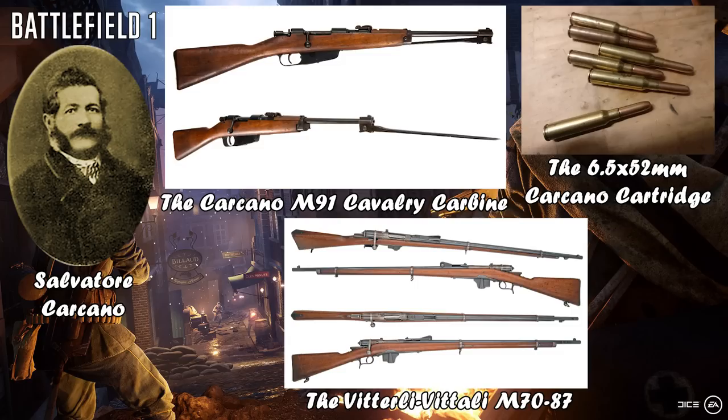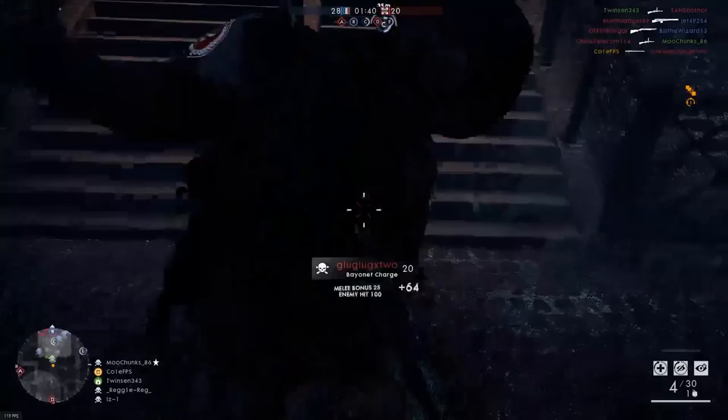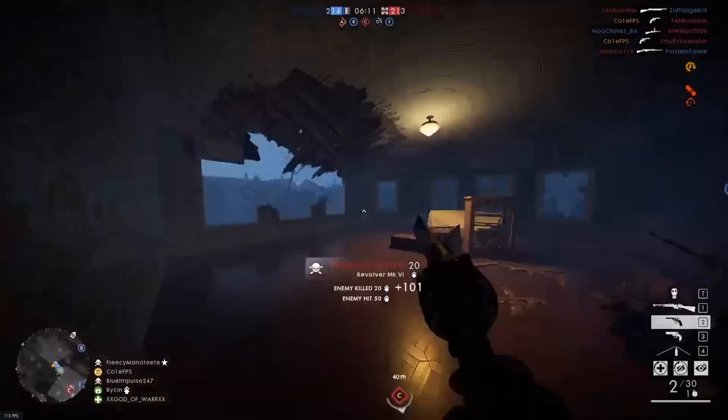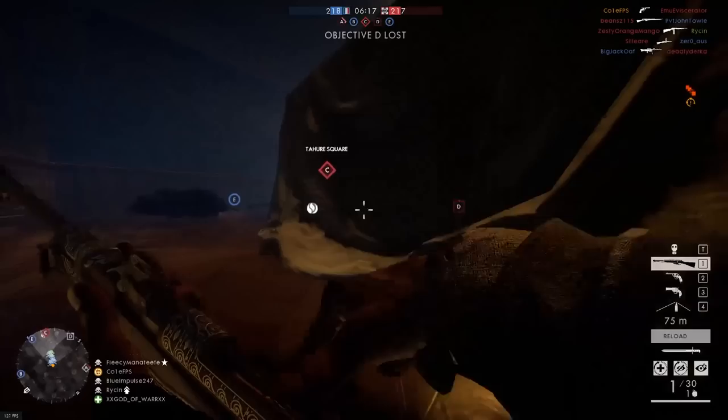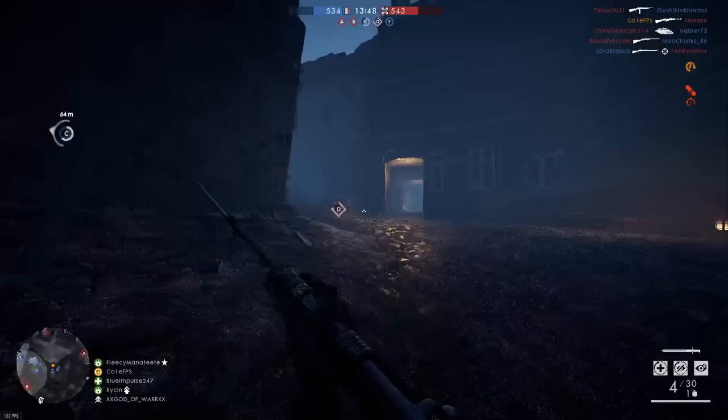The M91 would see use in both rifle and short-barrelled carbine form by most Italian troops during the First World War. Whilst DICE remained faithful to the rifle's naming in Battlefield 1, the Carcano M91 Carbine is actually a trench variant, making it one of only two trench rifles available to the scout class. The Carcano performs much like a downgraded Gewehr M95, with a 700m/s bullet velocity, 85 damage per bullet from 0 to 19m, and one-shot headshot capacity up to 110m.